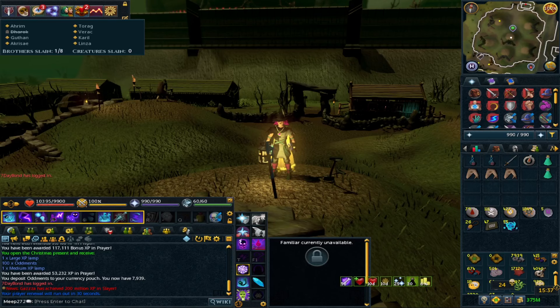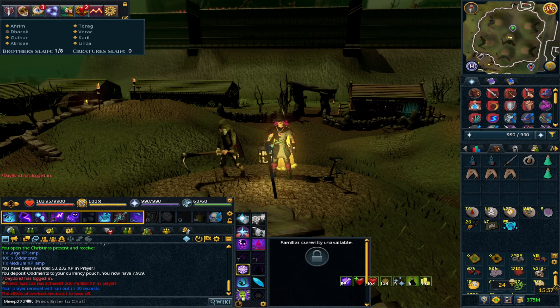The additional brothers are Akkrisae and Linza. Originally if you're a lower level and haven't done the quests, you'll just kill the original six — no issue at all. But if you have Ritual of the Mahjarrat unlocked, Akkrisae will be viable. If you've done Kindred Spirits, Linza will also be in the brothers list. As a total you have eight brothers which you can slay and get different armor pieces from.